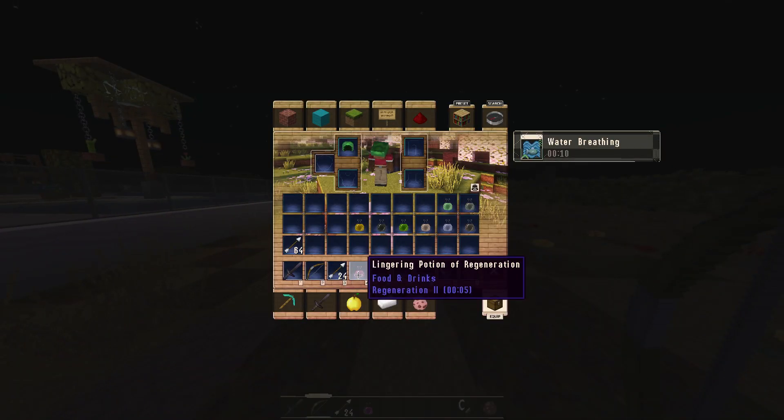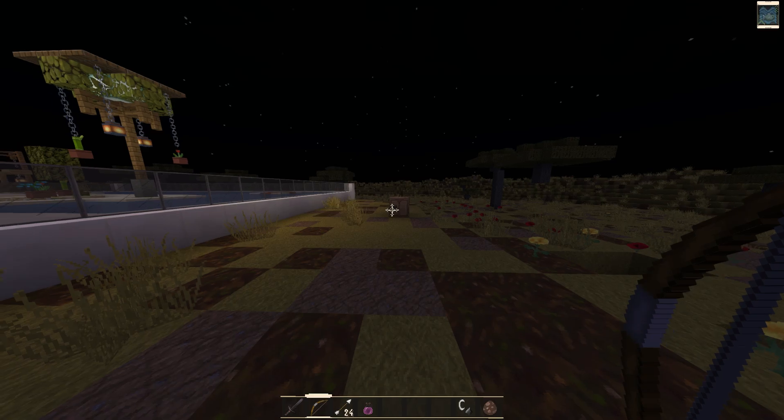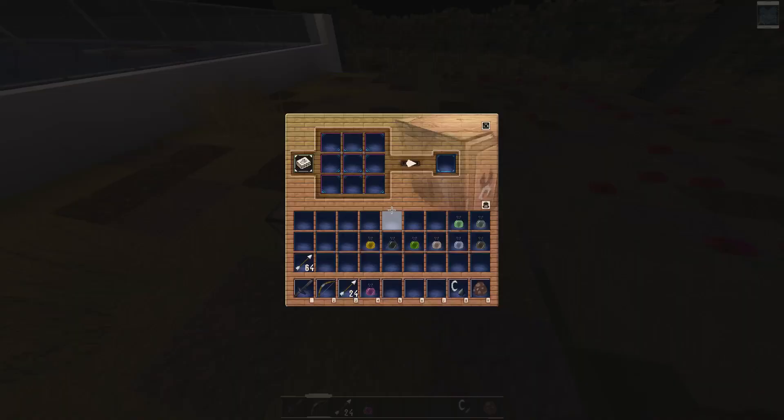You need the lingering potion of regeneration and the normal arrows. Once you have them, open your crafting table and right-click on it. You can see the box where you craft the item. First, select your arrow and fill out the box.